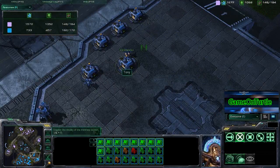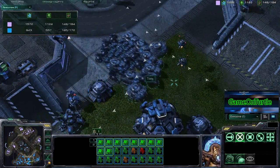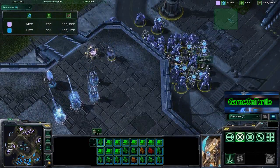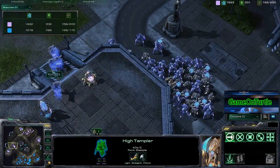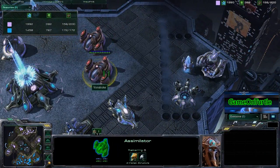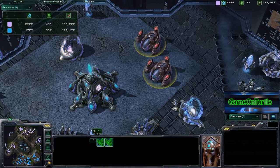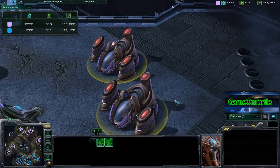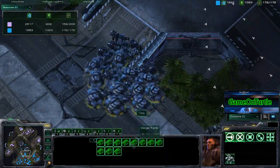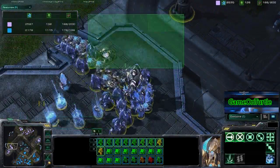Looks like he actually backed off from attacking, as the sensor tower probably saw this army coming in, so he pulled back all his units. We do have a couple point defense drones here — a little early, probably before the army even got there. A couple of high templars are being warped in right now, although they do not have the Khaydarin Amulet or storm researched yet. Now on this position, we have the Terran player moving out with quite a few siege tanks.